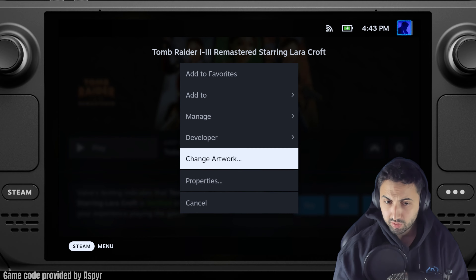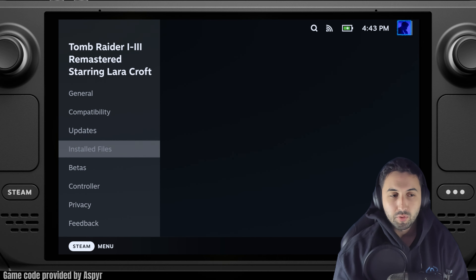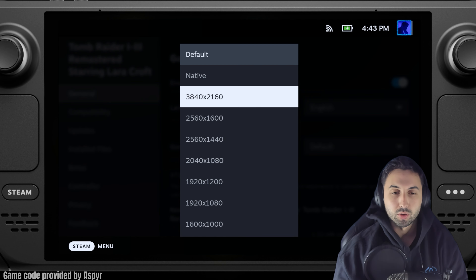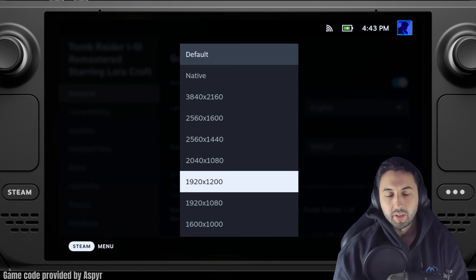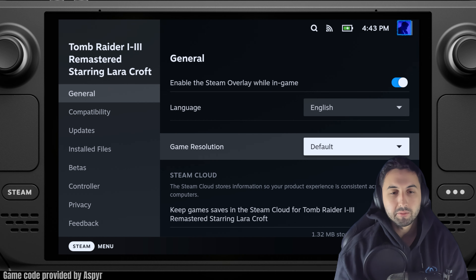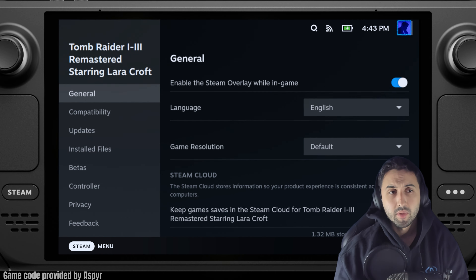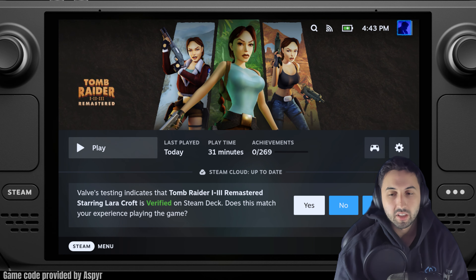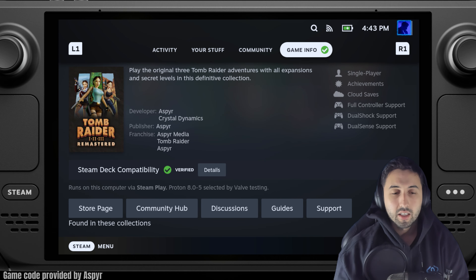But there are two things I recommend doing. In properties, if you want to play on a crisper resolution using native resolution, you can do 1200p for better image quality on the smaller screen or if you're using a monitor. The game will just default to 800p and has no options in the menu. And it's verified.